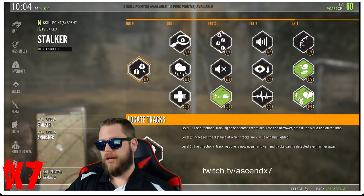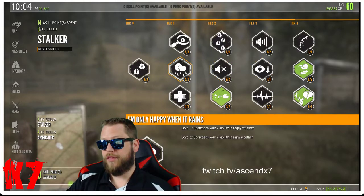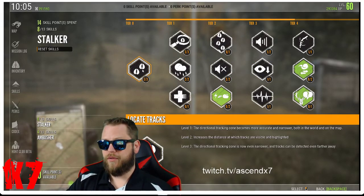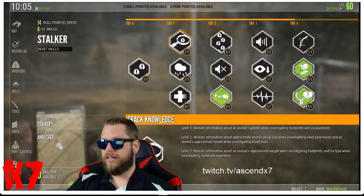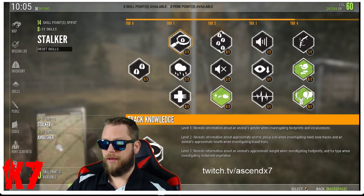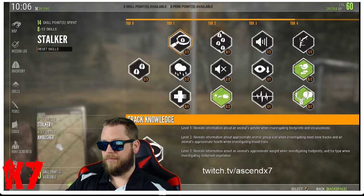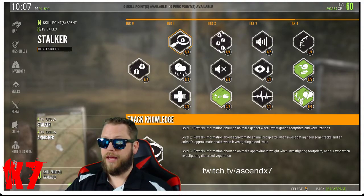There gets to be a point, once you get further in the tree, where you have to spend perk points just to open up other things, so I went ahead and invested all three perk points in tier zero. For tier one, Track Knowledge helps you decide if a track you see is worth following. You learn the animal's gender, approximate group size, health, approximate weight, and finally fur type.